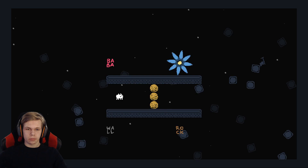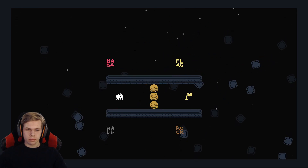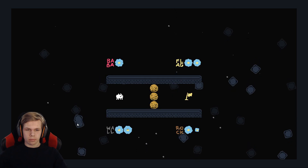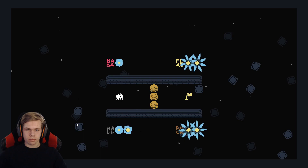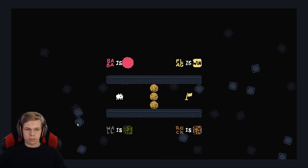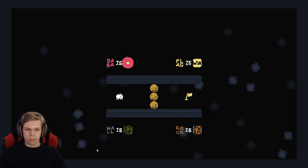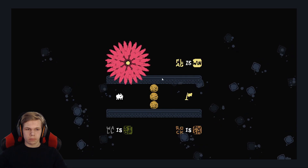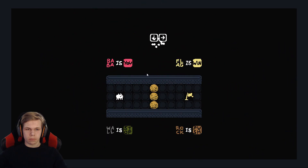This is a tutorial. You can see text coming up: Wall Is Stop, Rock Is Push, Flag Is Win, Baba Is You. You move with the arrow keys, or I like to use the WASD keys.